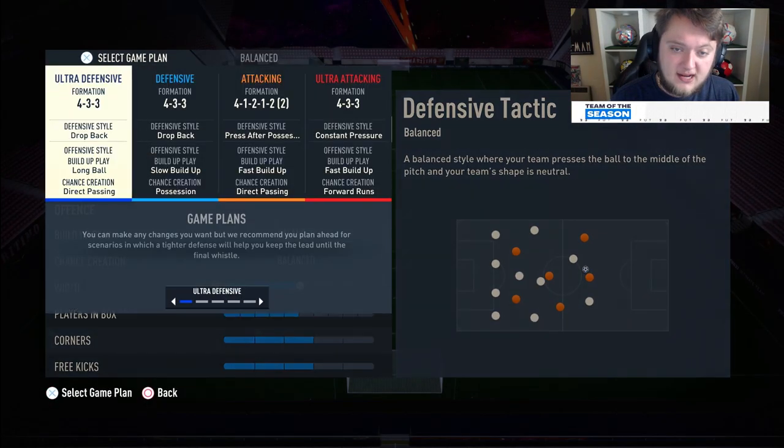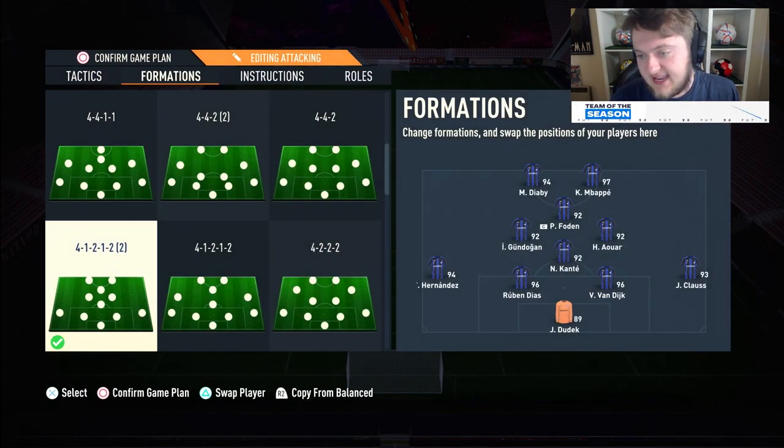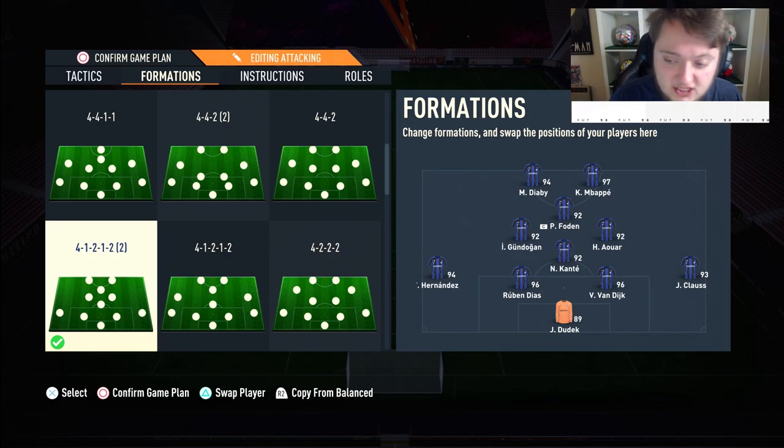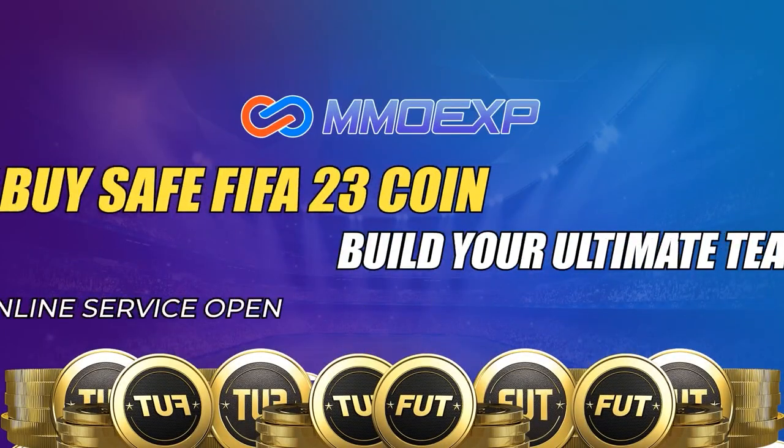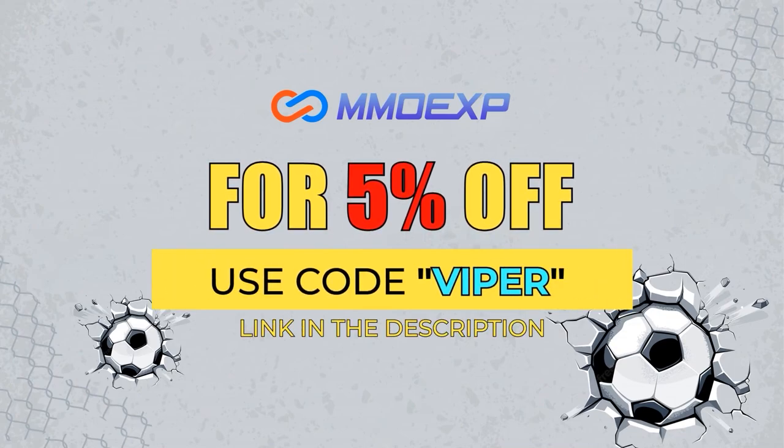It's going to be the 4-1-2-2 narrow with him as the only CAM, with Mbappe and Diaby up front, Gundogan and Alwa as the two box-to-boxes, Kante as the CDM, Theo Hernandez and Klaus as the full-backs, Ruben Diaz and Virgil as the centre-backs. For cheap FIFA 23 coins, check out MMOEXP.com — use code VIPER at checkout for a 5% discount.